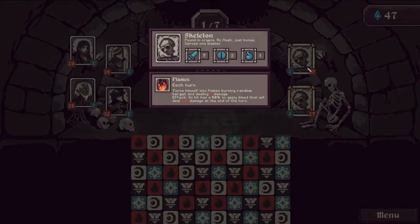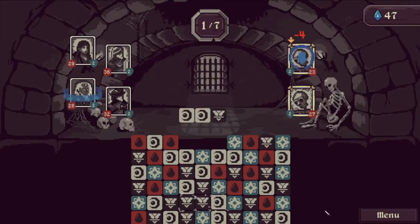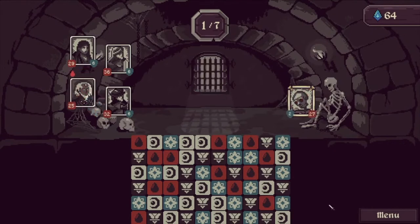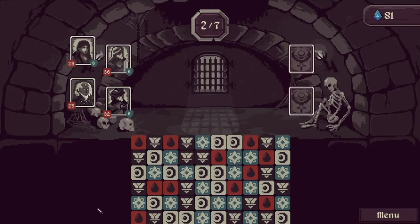Skeleton: no flesh, just bone, serves one master — eight damage on hit, 50% chance to apply bleed that will deal two to four damage. This attack applied bleed to us which bypasses armor — that's annoying. One's dead. There's a nice fire effect — it's poison — and it's dead, good.